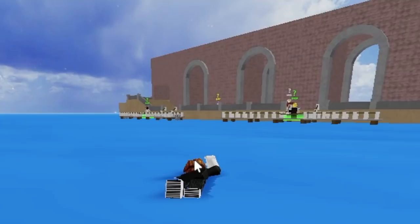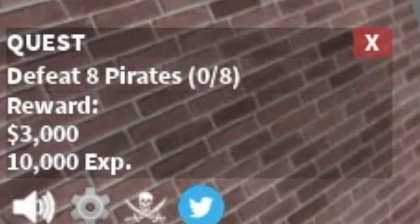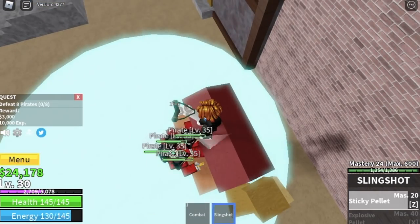Stat check: 10 melee defense, 70 gun. Next island — the pirate village. We're going to defeat pirates here. You need to defeat 8. There are 4 scattered in this area, so defeat 4 at a time. Go Z skill, left click, left click, left click.